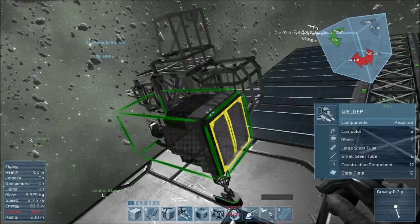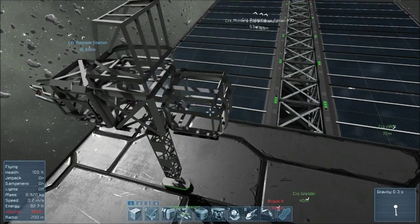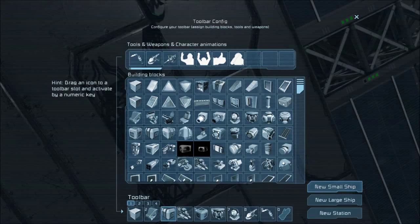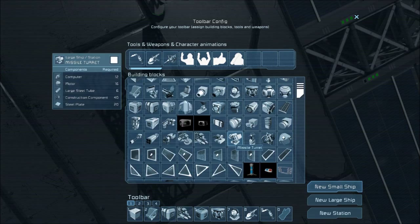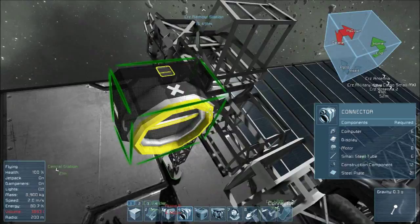We've solved our welding problem — how to connect to the welder and also storage for the welder. We don't have any hatches on the top, but we can fix that as well, because what we're going to do is put a connector on the back. So we've got the connector, which connects to the inventory, which connects to the conveyor, which connects to the welder. That way we've got plenty of power there.